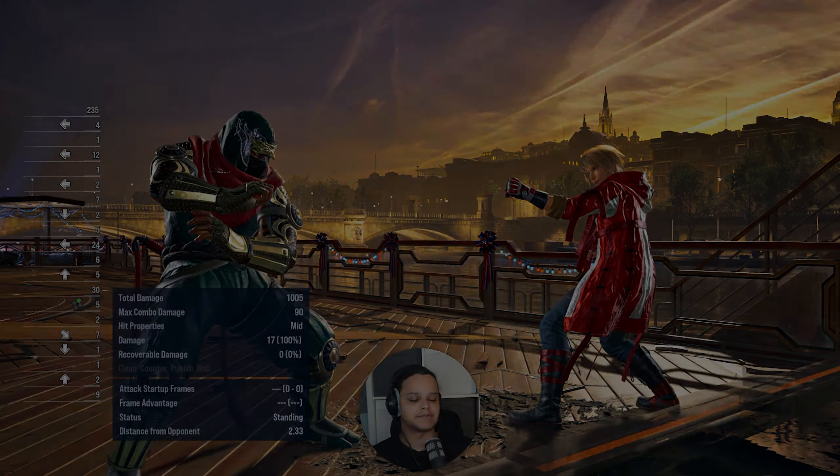Now let's look at while standing punishment. Up until 14 frames, Raven uses while standing 4 as his 11, 12, and 13-frame punish. At 14 frames he can launch, which means he can launch moves like Jin's down 2, which is minus 14. That's a strong element of Raven's full crouch punishment. For optimizing — say you block a hell sweep — instead of just doing while standing 1, there are better options.